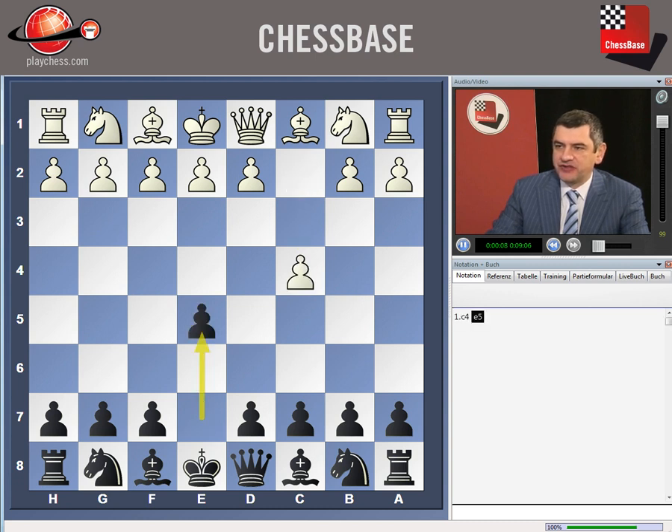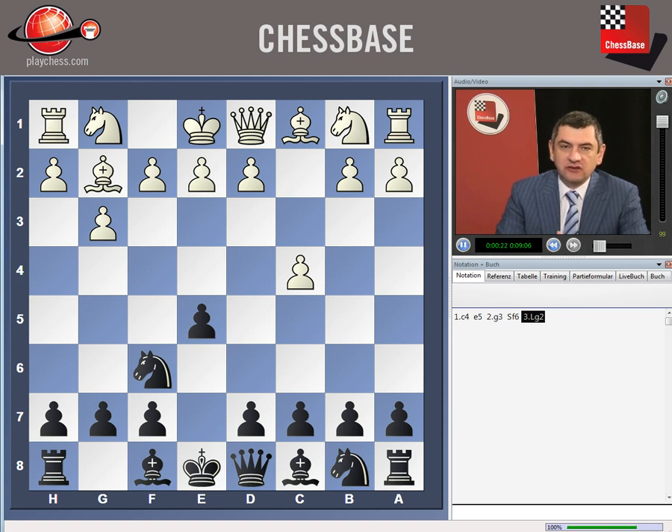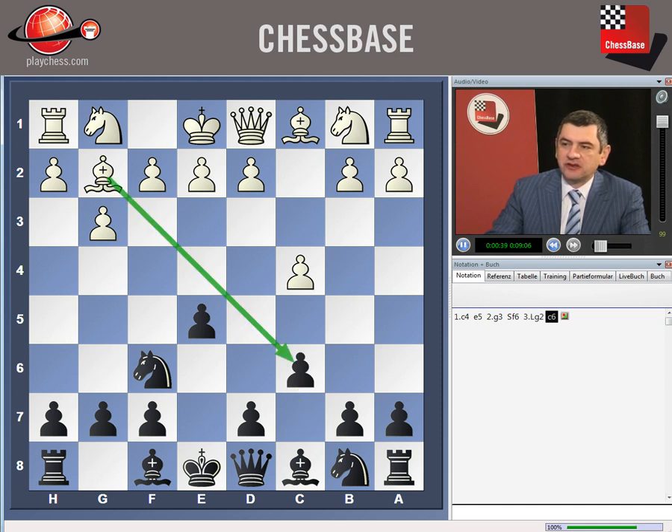After 1.c4 e5 2.g3 Nf6 3.Bg2, in the previous chapter we discussed the interesting move h6. But maybe a more solid and logical move is to play c6. The point is that it's always good to close this bishop and stop its activity by building a strong center with c6 and d5.